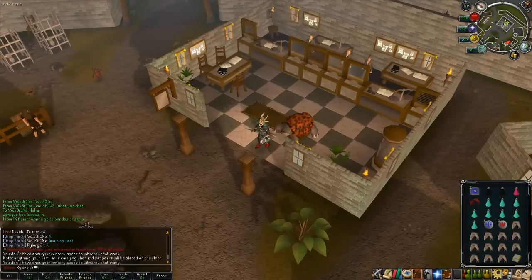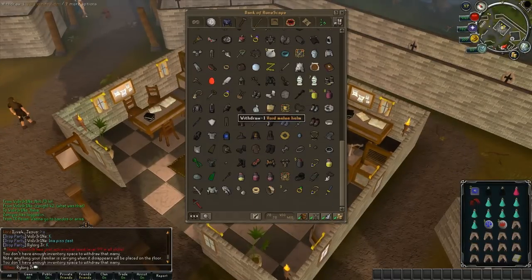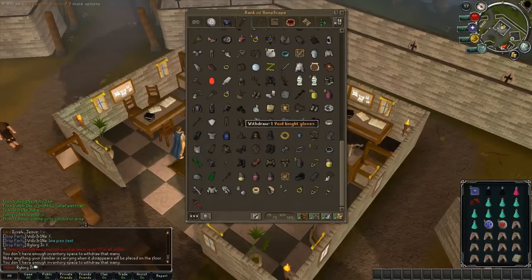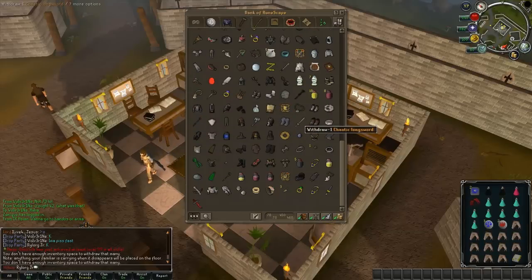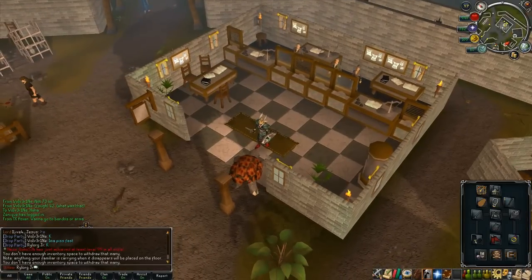It does pretty well, but this is just an outline. Typically I would switch out Gano with Barrows Plate Legs and a Fighter Torso — then you get a little bit more bonus. You can switch out Glory with Fury obviously. And if you're not tanking, you could go with Full Void to do 10% more damage. Also you could use Slayer Helm if you have a Black Demon or Greater Demon task — that'll give you more damage boost. But overall this is a pretty good setup.